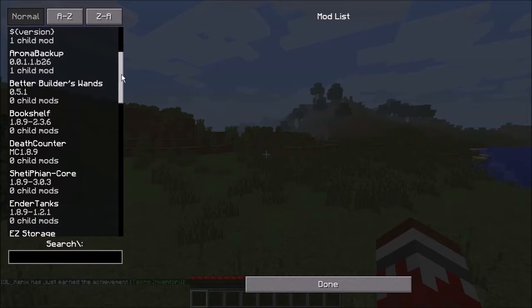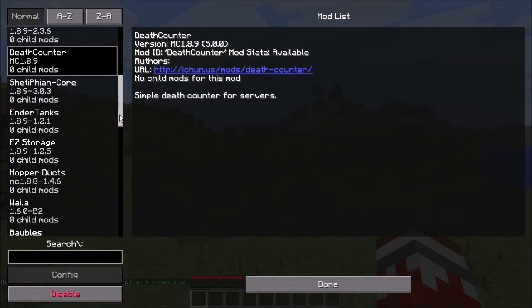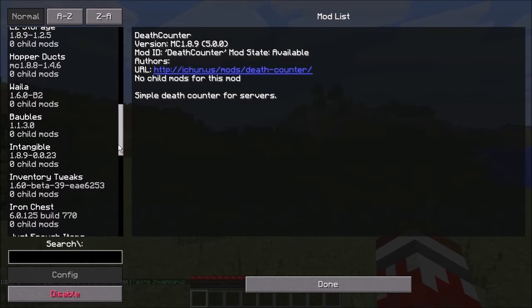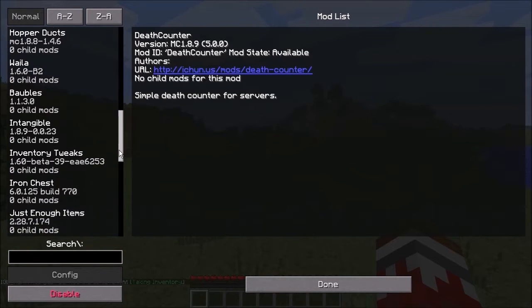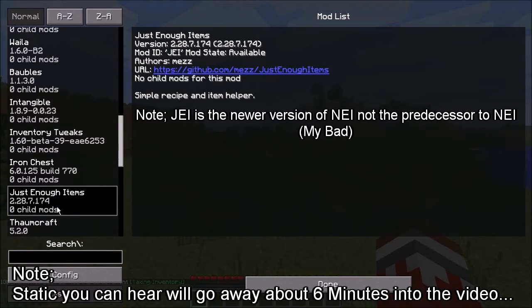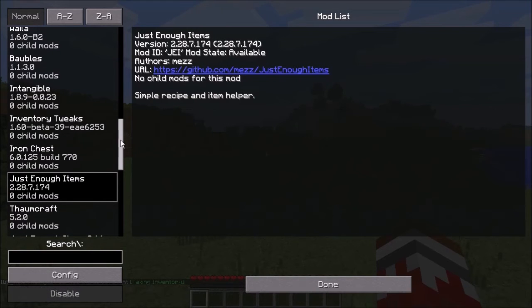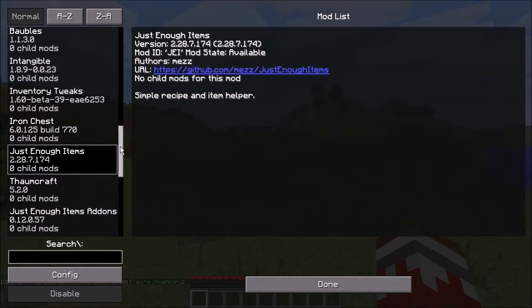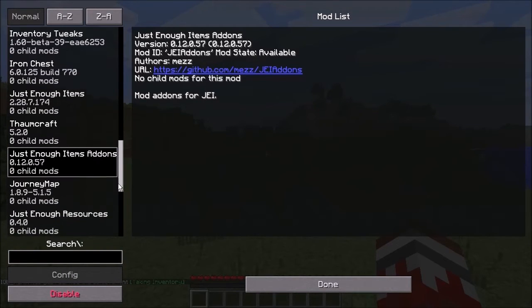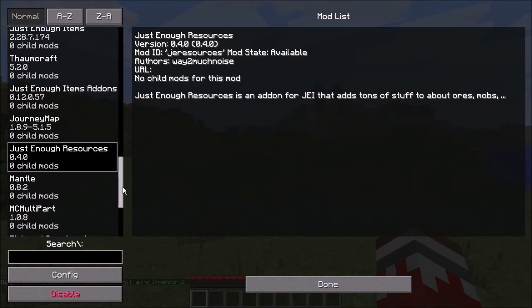We've got Iron Tanks, Easy Storage, Hopper Ducks so I can do some automation using hoppers. There's Intangible, which is a mod I really like the look of — I watched a video on it not too long ago and it looked amazing. Inventory Tweaks, Iron Chests, Just Enough Items — which is the successor to Not Enough Items and Too Many Items — Thaumcraft, Just Enough Items Add-ons, and Journey Map with more add-ons for Just Enough Items.